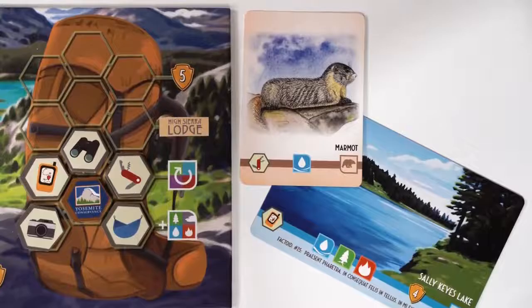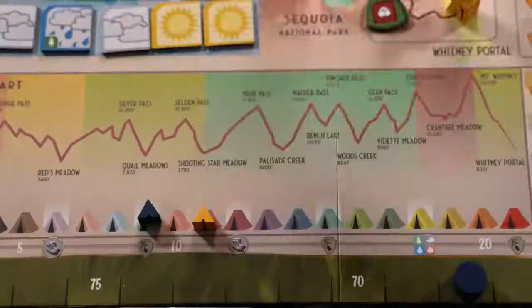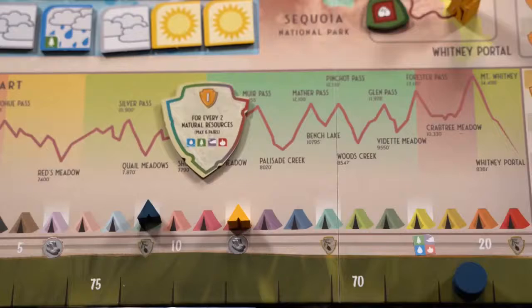If a player plays a card with a backpack item they've already equipped, they can climb the elevation trail once, potentially gaining additional bonuses along the way.